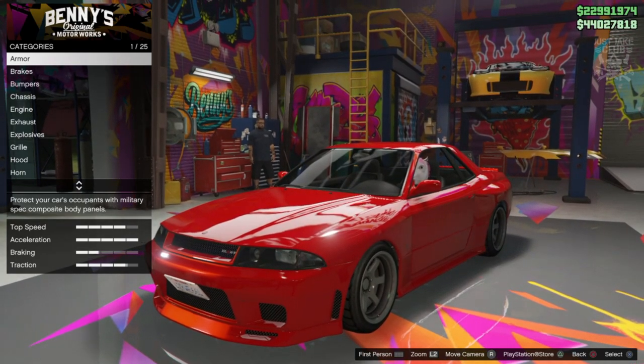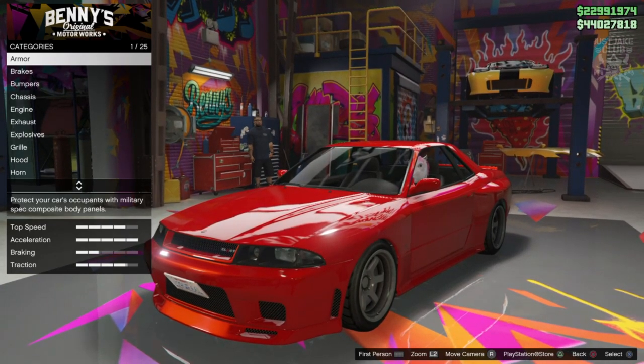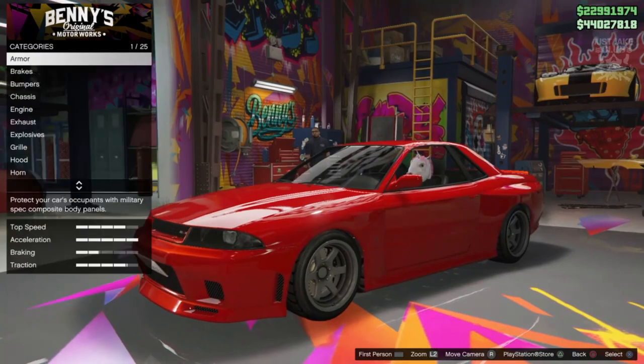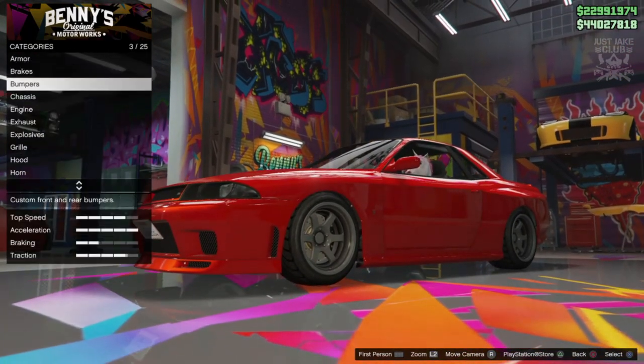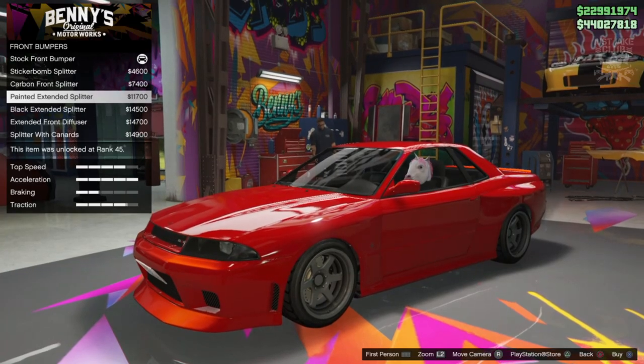Let's create the 1999 Nissan Skyline GTR R34 from Too Fast Too Furious. We're going to start with 100% body armor. Then we're going to go to the brakes and grab the race brakes. Then for the bumper we're going to start with the front bumper and we're going to go and grab this painted extended splitter.